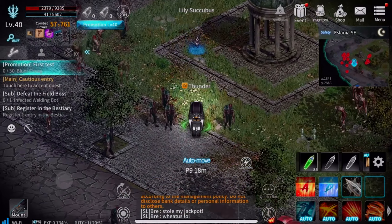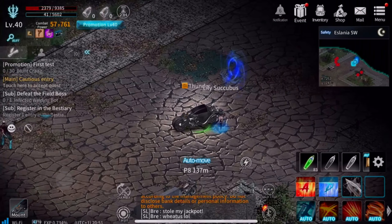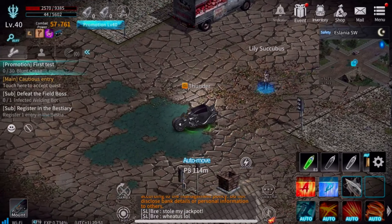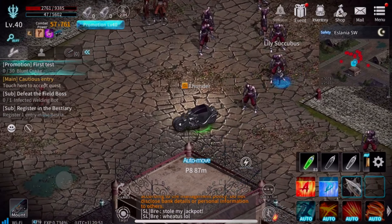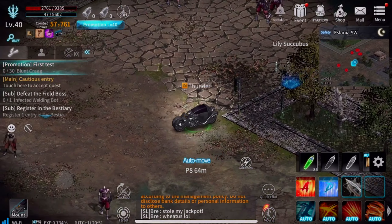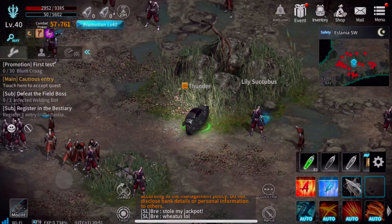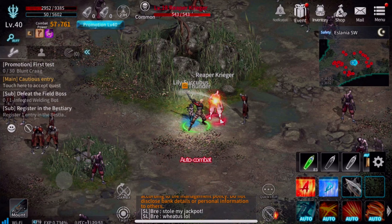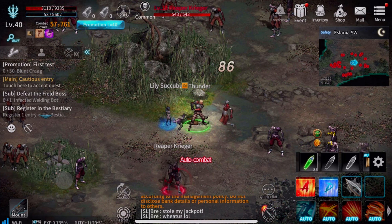Alright everybody, what is up? It's Thunder and welcome back fellas. Today we're going to be playing one of my favorite new mobile games ever — a little bit of Dark Eden — and man this game is fun boys. As you can see, I have leveled all the way up to level 40 and I'm in my little Batmobile ride here, just riding around, cruising for a bruising, looking to rank up my character and farm a little XP. This is one of my favorite places to do it right here, farming these nub cakes with my Slayer character.